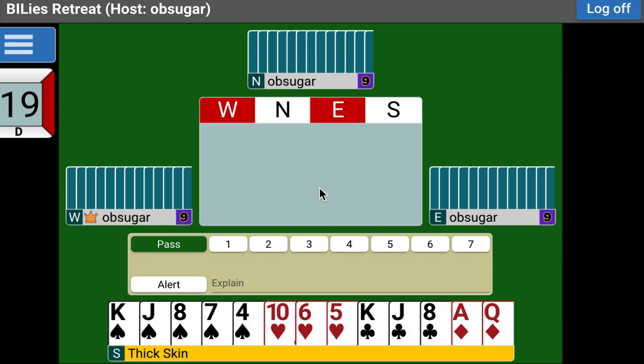The second thing that's really important to stress is that there are at least three main variants of Two Over One game force bidding. What we're going to learn is a system that is based on shape more than values. I will point that out as we go along, but you'll get the hang of it. I think it's easier. And as some of you know from playing with me, I can never really figure out how to count points.